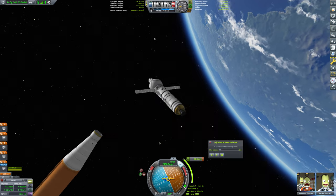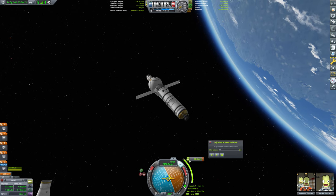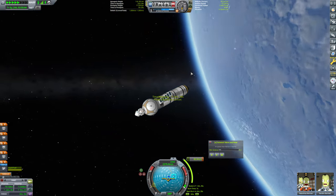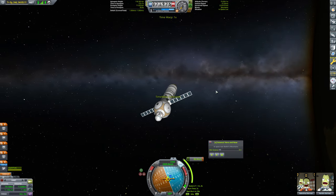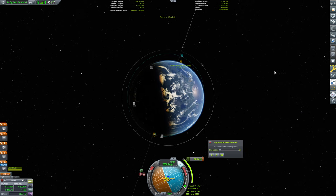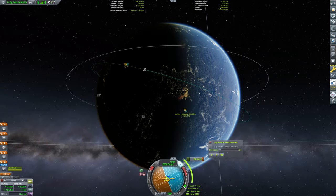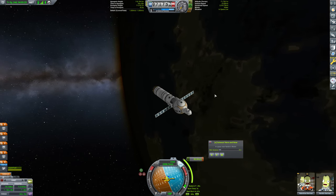It's much easier to maneuver at this point. So now we're going to get into position and begin our warp. We're going to be entering the atmosphere fairly soon, but it's going to be a very low amount of atmosphere entry here. Actually, we're going to be coming down on the dark side — I was thinking about this wrong. Yes, we're going to be coming down on the dark side, but that's okay.